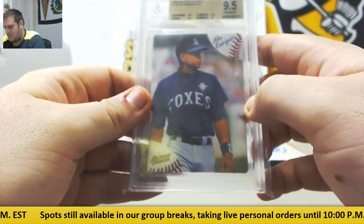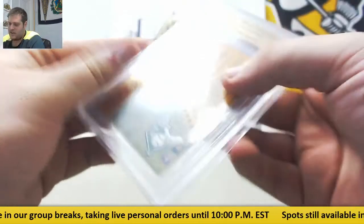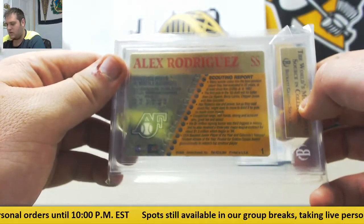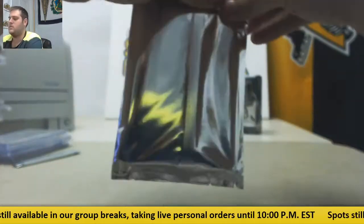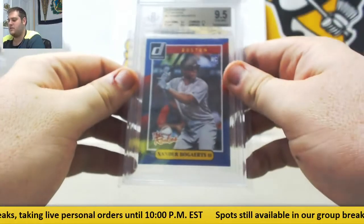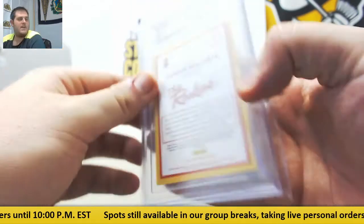1994 Action Packed, 9.5 gem mint — going to A-Rod. That's a non-MLB uniform card, so it'll go to the team he was on for the longest. Last card — Xander Bogaerts, 9.5 Donruss the Rookies, going to Boston.